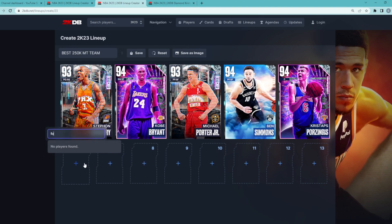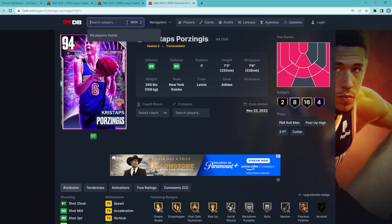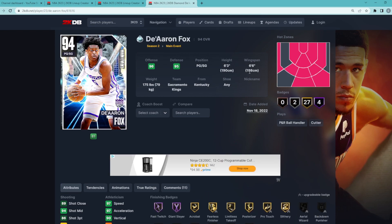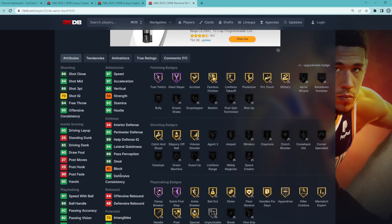Off the bench, we're going to get another really good point guard, and that's going to be Diamond De'Aaron Fox. Having him as our backup point guard is going to be really nice. He's a 6'3" point guard with a 6'6" wingspan — going to be super fast: 97 speed, 97 acceleration. Defensively he'll be solid: 88 steal, 94 lateral quickness with a 92 perimeter, but he does have a flaw of only a 34 interior defense and 61 block.